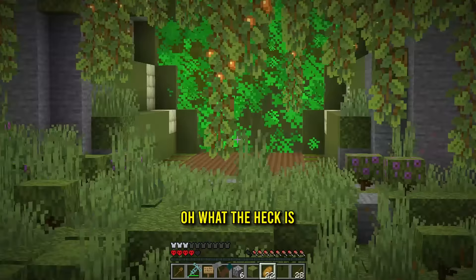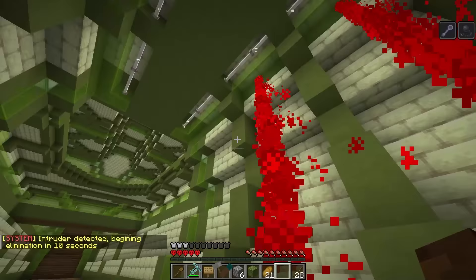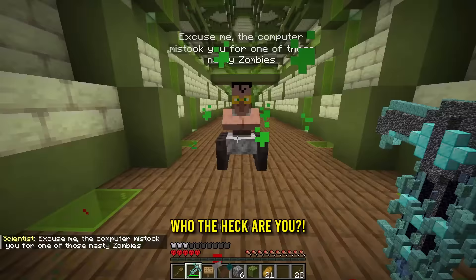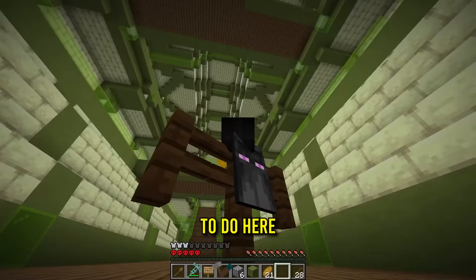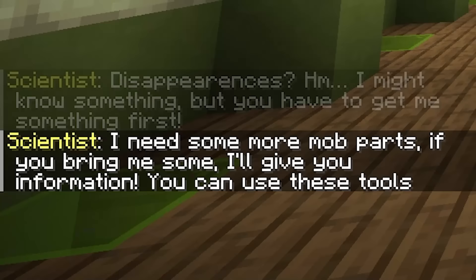What the heck's going on over there? Let's go in. Am I just in an arena or something? Intruder detected. Beginning elimination in 10 seconds. Wait, what? The computer mistook you for one of those nasty zombies. Who the heck are you? It's the spider villager. Welcome to the laboratory evolution, where we experiment to create superior life forms. I'm supposed to talk to you about the disappearances. I might know something, but you have to get me something first. I need some more mop parts. If you bring me some, I'll give you more information. Bring mop parts in labs, a dart shooter, and a scalpel.